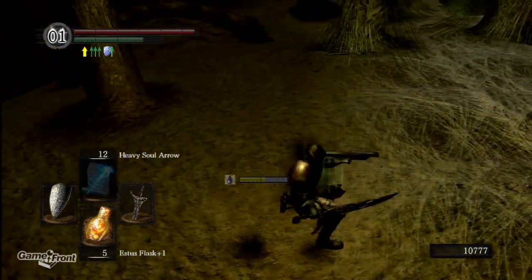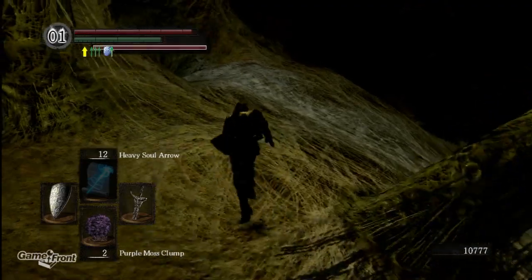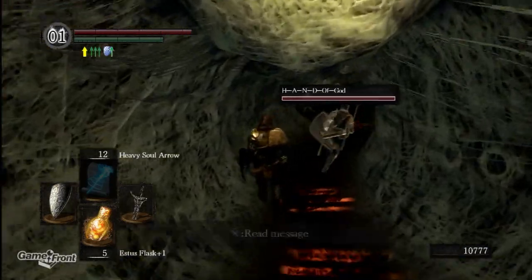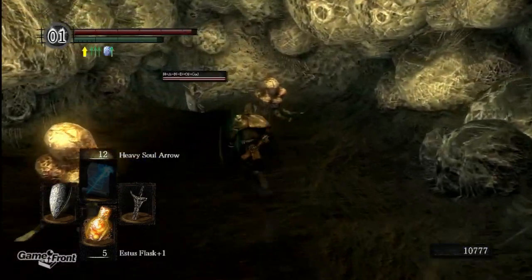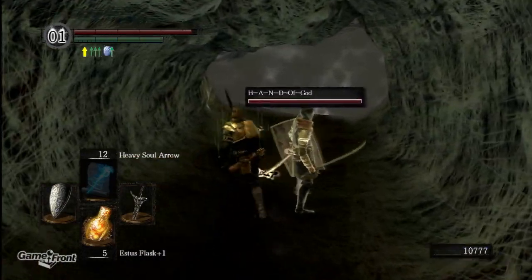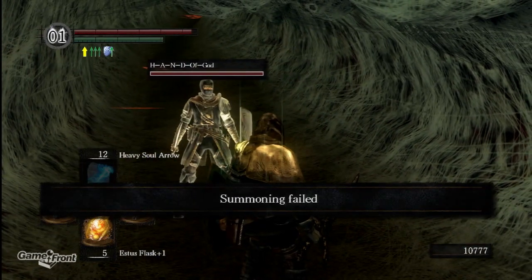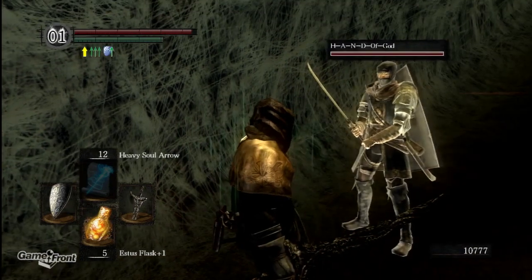He's right there. I should probably use one of these. Queelag's Domain — oh no, are we actually going to fight Queelag? 'Try bug' — what's that mean? Gorgeous view ahead. Let's just summon people — let's do this. We're going to take on Queelag. Summoning failed. I guess we'll go.